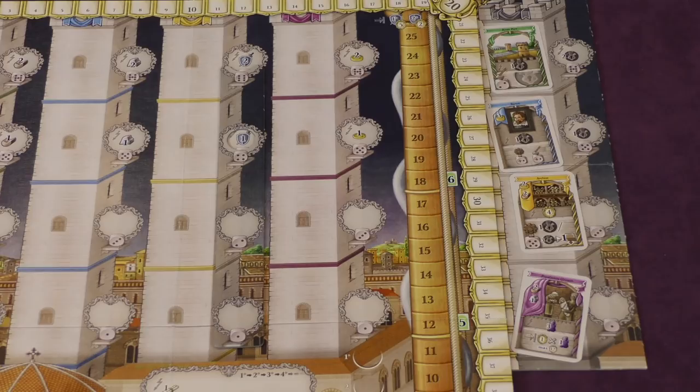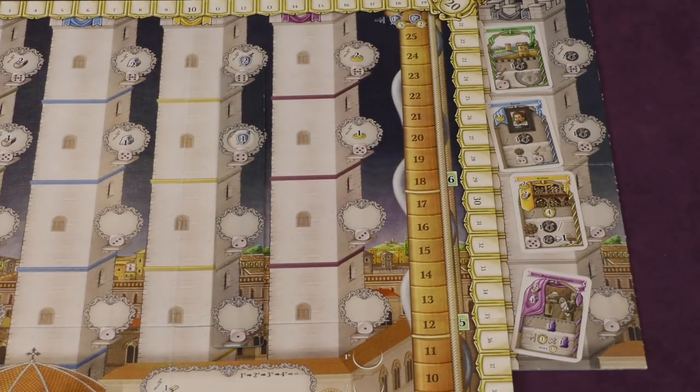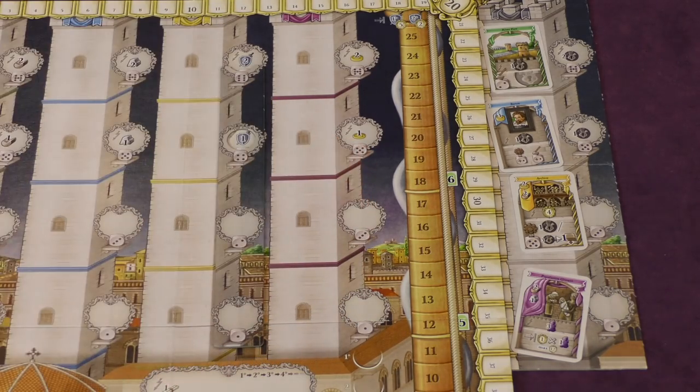It kind of fits in seamlessly. My only sadness is I had a very nice Meeple Realty insert and this expansion was not really made for that. I should also mention this game comes with more resources since there's a fifth player now involved, and it comes with a few more Pope's requirements tiles as well.